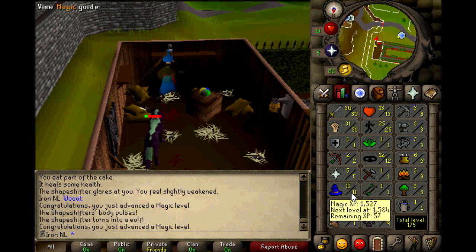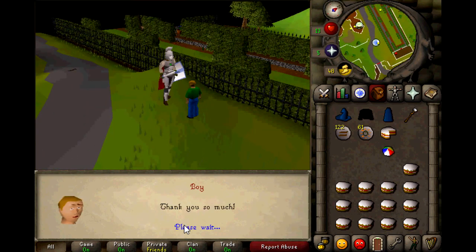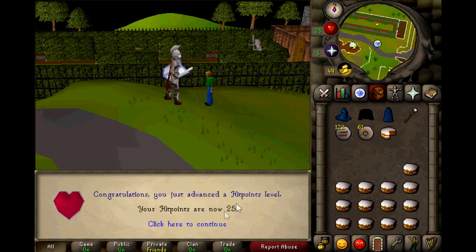I completed the quest and got my attack and strength to level 30 and 31. Nice combat stats, but a little low HP. I wanted to do something about that, so I decided to complete Witch's House. This got me to level 25 hit points.